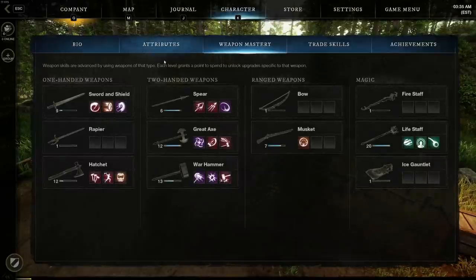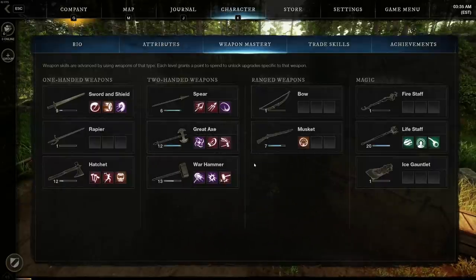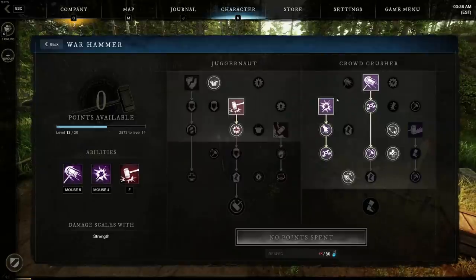Let's talk about weapon mastery first. Full disclosure — my warhammer is level 13 and my great axe is level 12, which is expected because these are my offhands. My life staff is at level 20. Let's talk about the warhammer first — the warhammer skills are going to be personal preference, but I highly recommend a couple of skills. We have shockwave and clearout — these are the two I definitely recommend. One of the problems you're going to have as a healer is sometimes there's just going to be too many enemies.